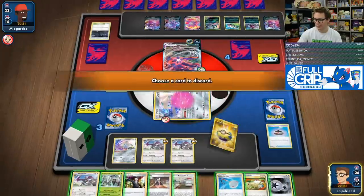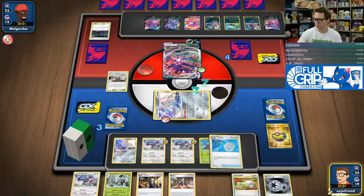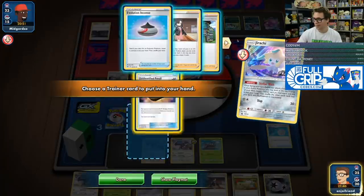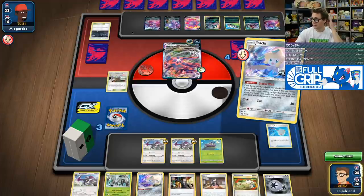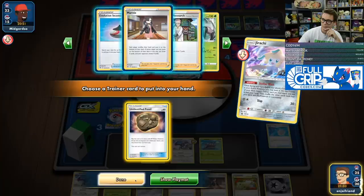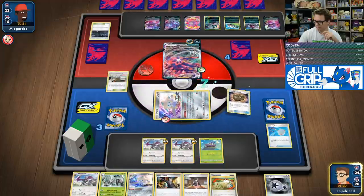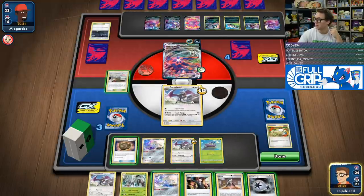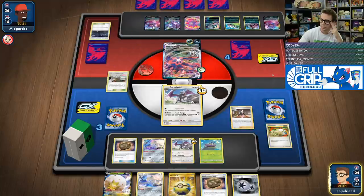That's a decent amount — one, two, three, four, five. Unidentified Fossil is fine to grab. We're going to go here, put it down, and then switch into Aerodactyl and go for it with the Marnie. If we don't find it, it's fine. We just go Twin Energy here. You play Switch? You've got the Free Retreat — so you could Free Retreat into this guy. One ability down.